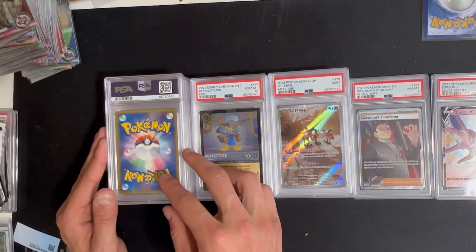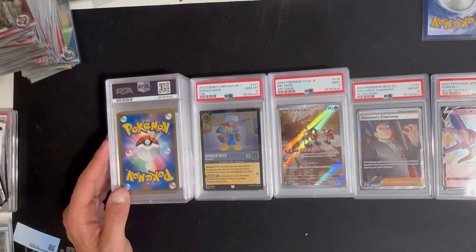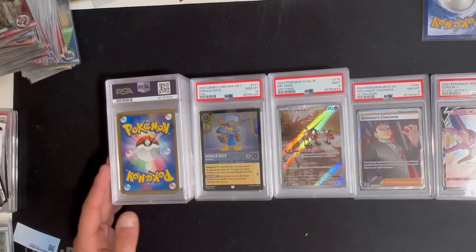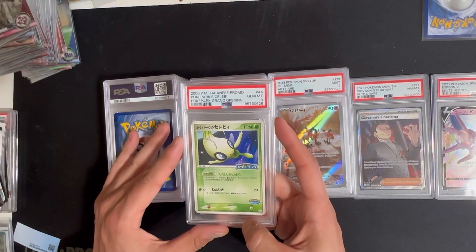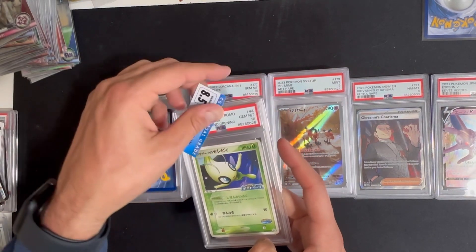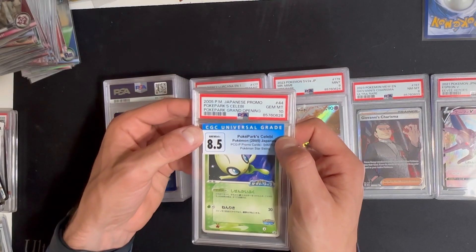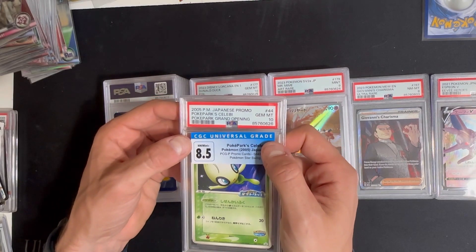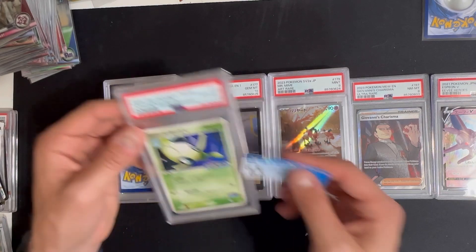One of these is going to be interesting — here we go, this Celebi. This was a crossover experiment. Here's the label from CGC — it was a CGC 8.5 and we crossed it to a PSA 10. It's pretty crazy how that works.